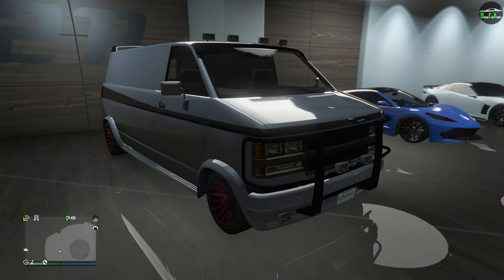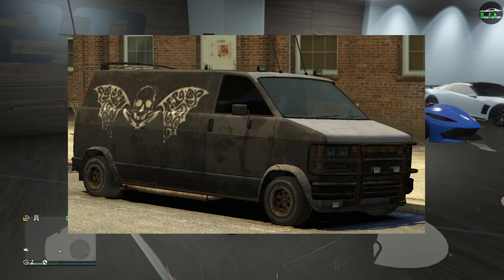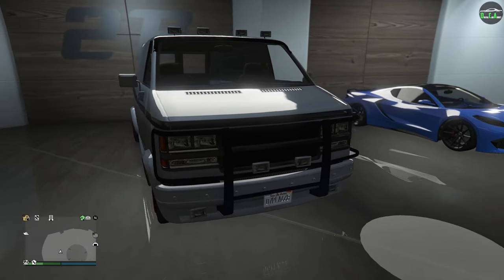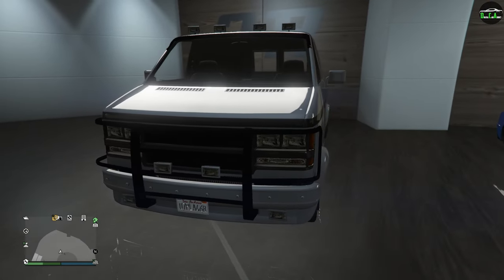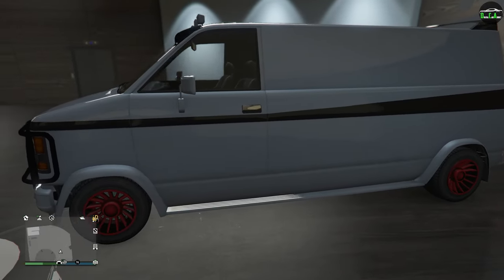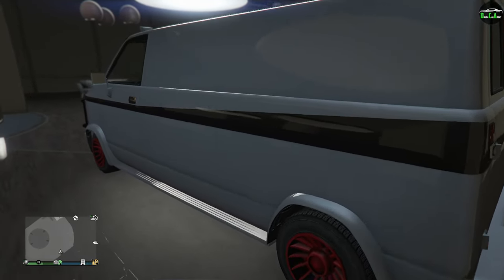This van actually has a decent amount of visual customization, which is always great to see from some of these older vehicles. The Gang Burrito name was first introduced in GTA Vice City and Episodes from Liberty City as well, which is very similar to the one we have in GTA 5. Now in terms of performance, till this day, the Gang Burrito is still the king for van races on most tracks.